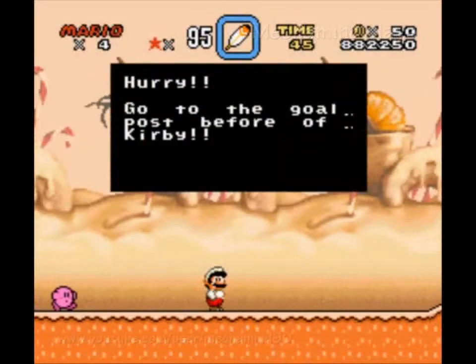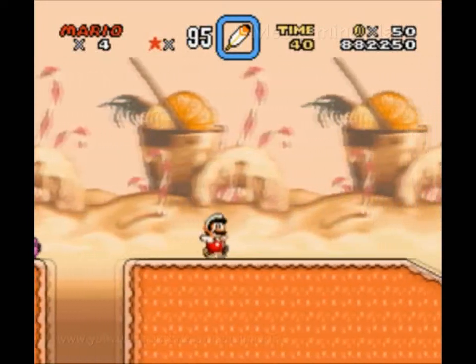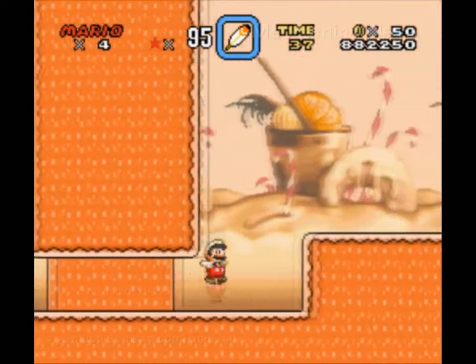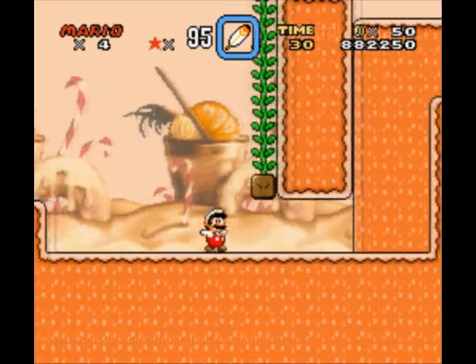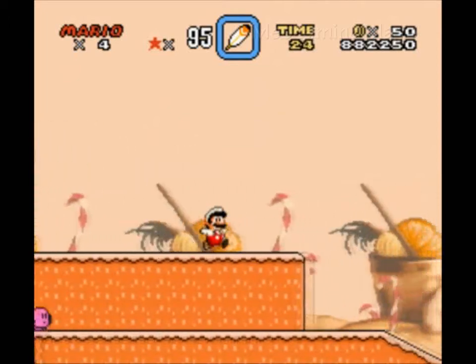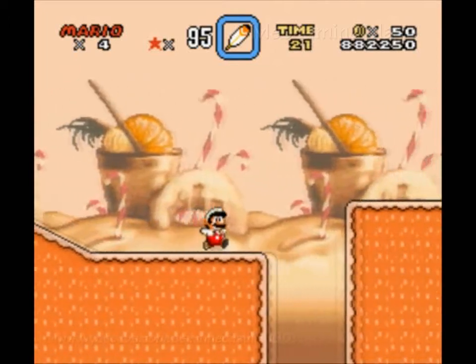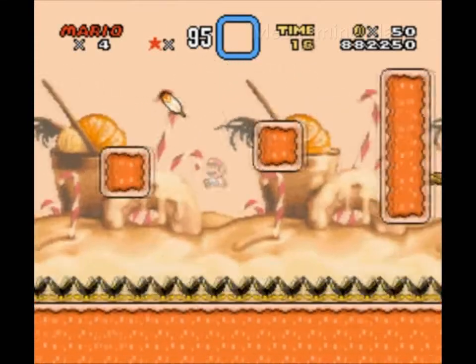Gourmet race — hurry. Go to the goalpost before Kirby. Kirby just fell into a pit, probably going to get back up though. I do not want to fall into the water. Also, I noticed that I have a time limit. That's probably going to be an indicator of when Kirby is going to beat the level.